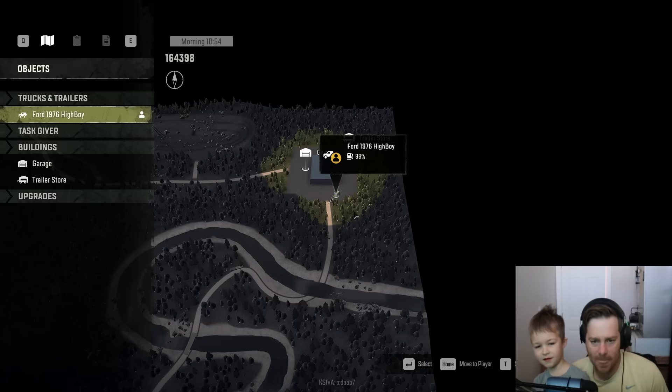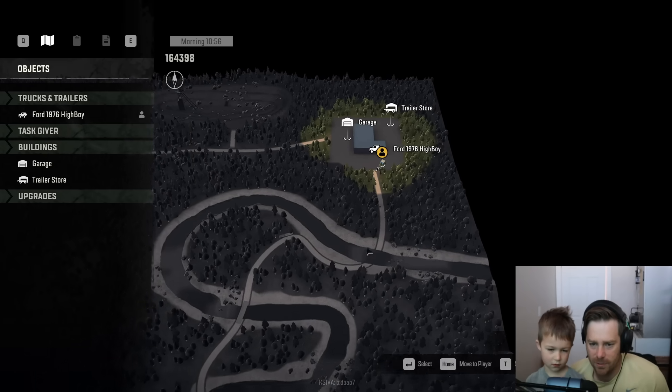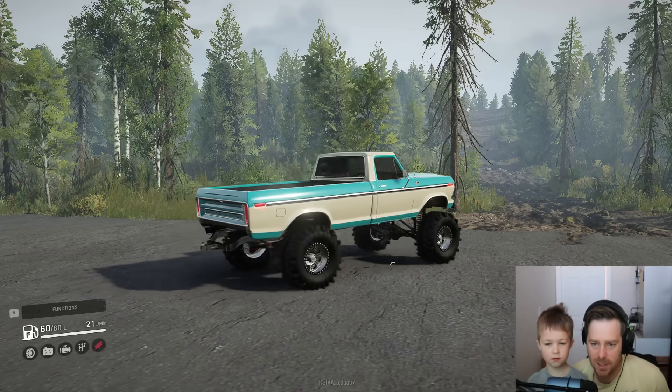Alright, let's check out the map. So we are here — we'll go through this way. It looks like we're going to go through a river and then come back around. And we're going to go to these dunes or something over here. Alright, let's go check it out.